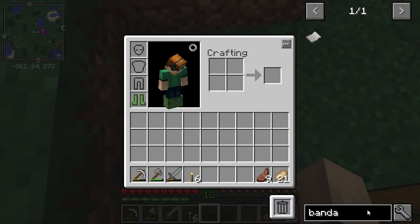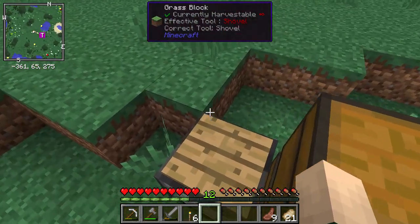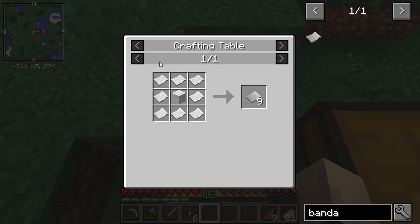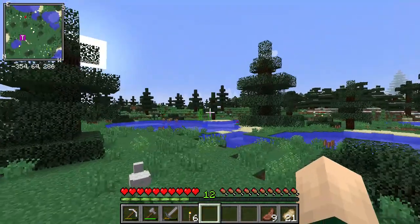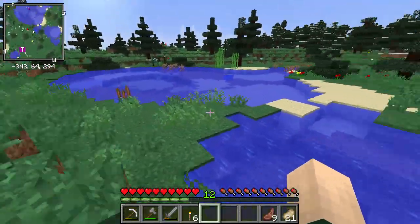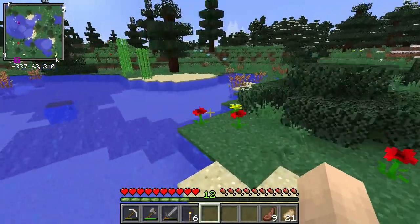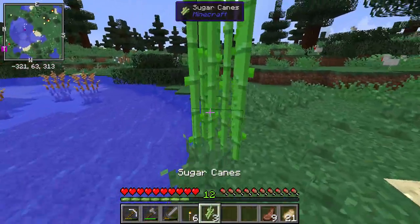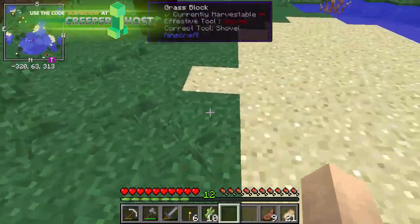You guys talked about these bandages and plaster — that's what we need to get ourselves the fossils, so I'll work on that once we have some more paper. There's some reeds over here which I can grab. Good thing we have some nearby, because we're definitely going to need those to get ourselves fossils so we can make some dinosaurs within the next couple of episodes.